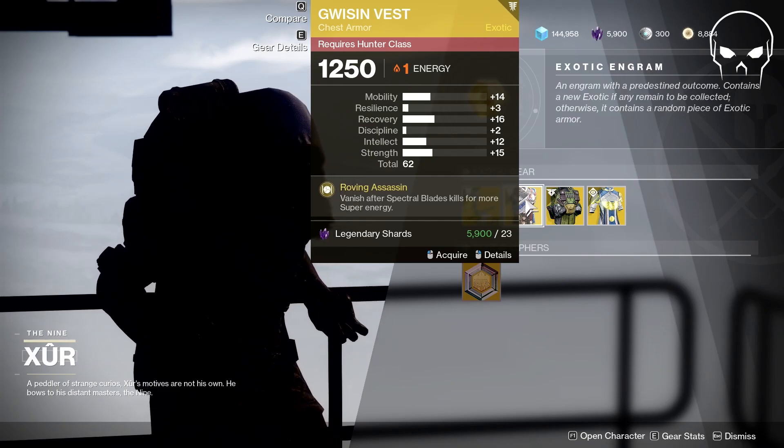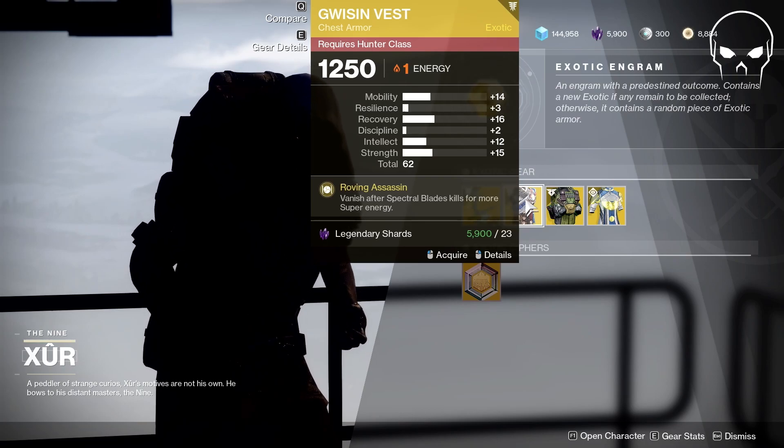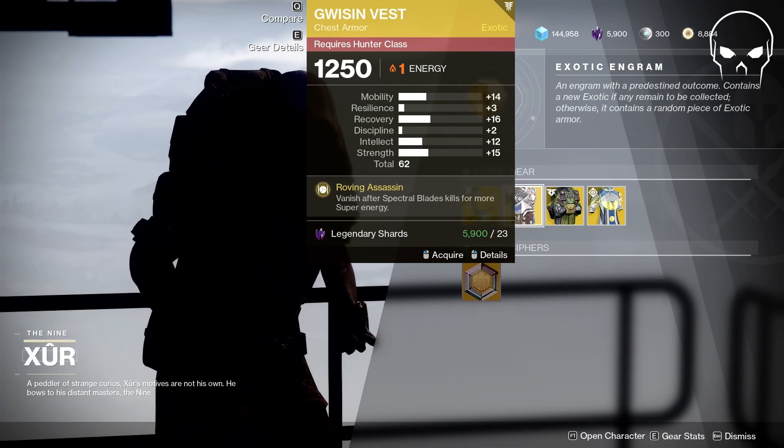The Gwizzen Vest — not a terrible roll here. A little too much strength for my liking, but the mobility, the recovery, and the intellect are all still there. Not half bad. Hunters, if you need a Gwizzen Vest, I'd definitely say snag this one.